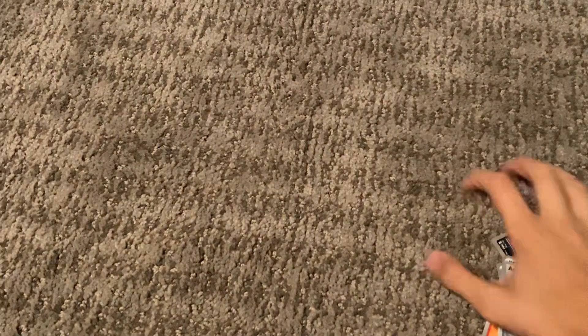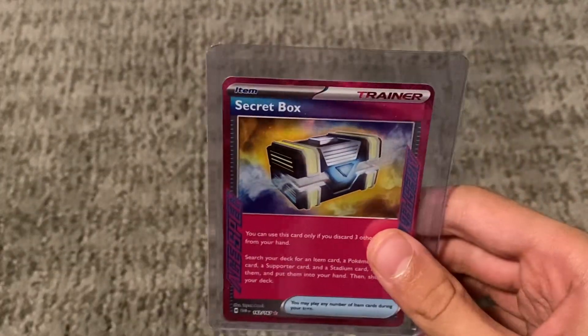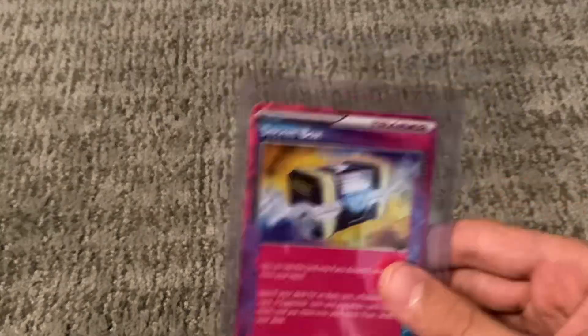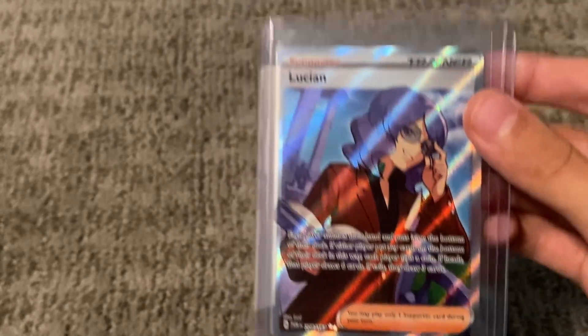Okay, recap — we got two Channeler Holos, so I can sell one of those for about a dollar. We got a Secret Box ultra rare — I've never seen an ultra rare trainer like that in my life, never even seen it on video. Then we got Wellspring Mask Ogrepon EX, and the first pull was a Lucian regular — well, secret rare actually. The three in a row is still great.